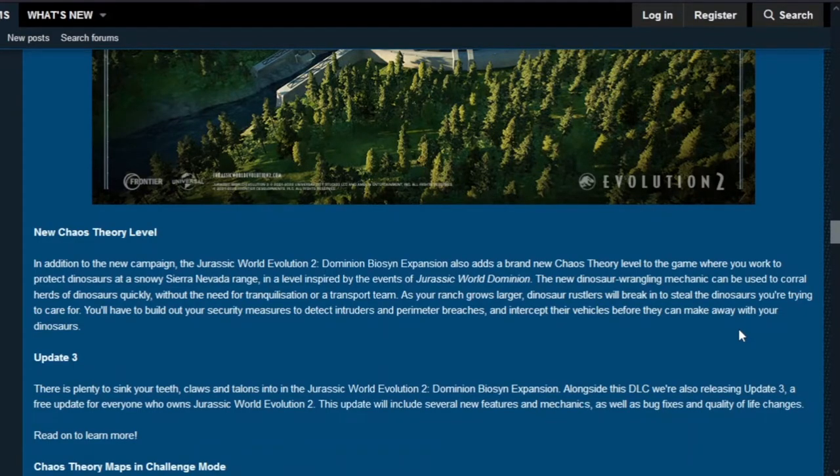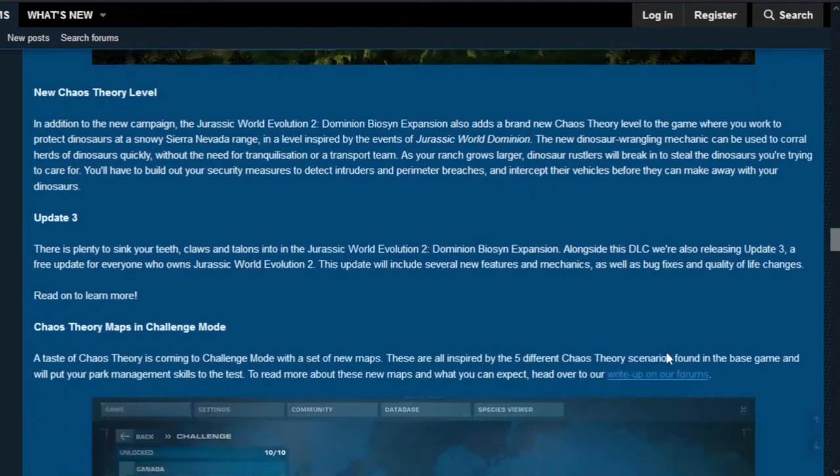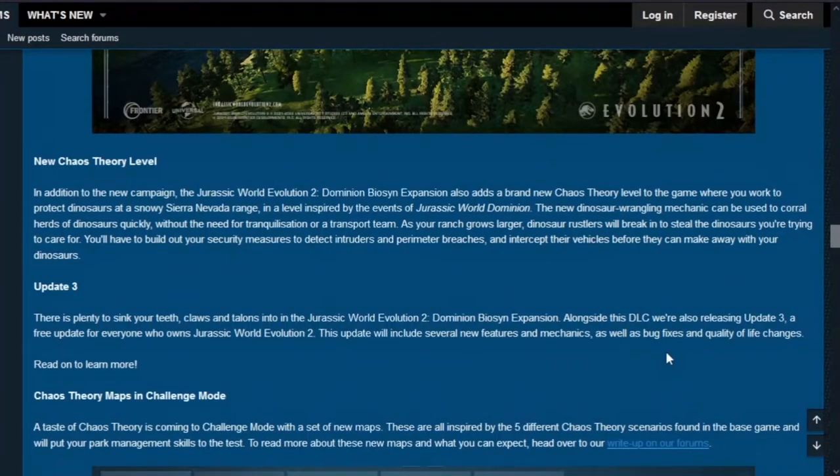The new dinosaur wrangling mechanic is similar to the concept in Jurassic Park: Operation Genesis, where you used a helicopter to master dinosaurs. In Evolution 2, you use a ranger vehicle instead of a helicopter to wrangling — herding dinosaurs without needing to tranquilize them. It's a great new addition to gameplay.